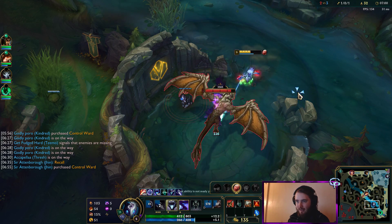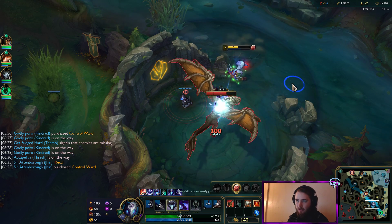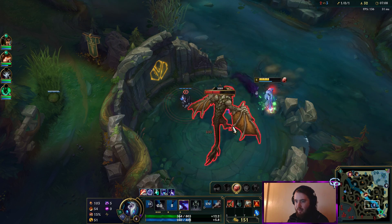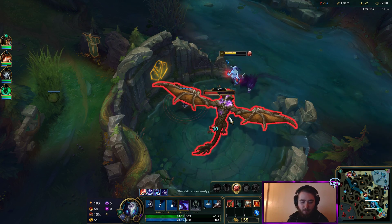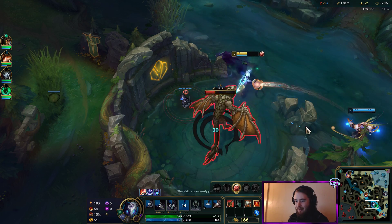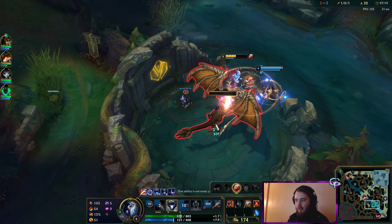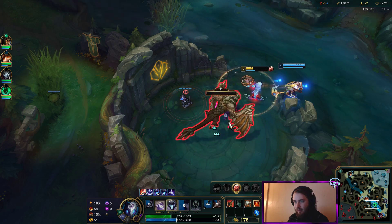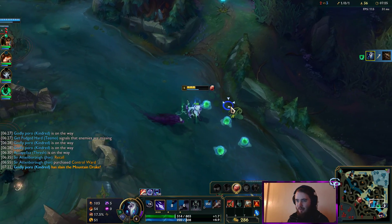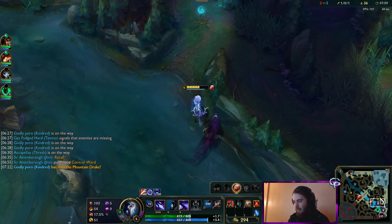We're going to kill this Drake now. The Drake only has 4k health and they're insanely easy to kill this season — there's almost no risk to it. We do know that Noct is on this side of the map, but it doesn't appear there are any wards, so I don't have much to worry about. Still can't believe we didn't kill the Vlad — literally a single auto would have killed him.